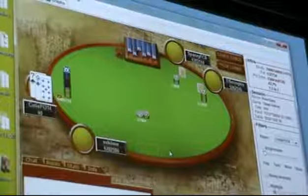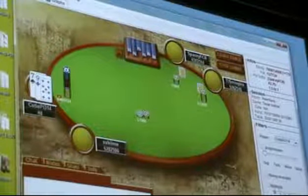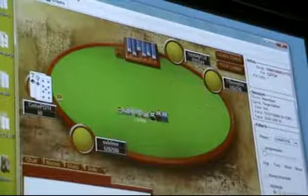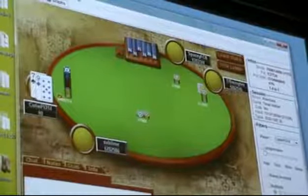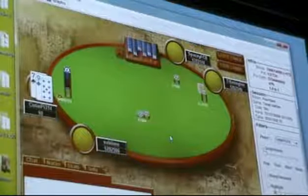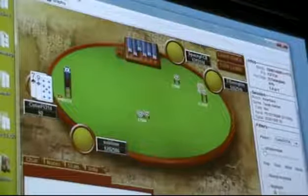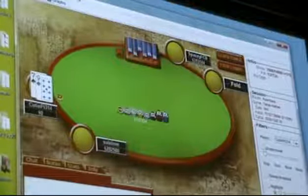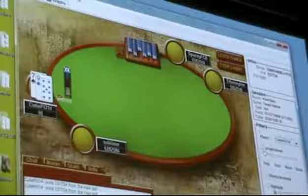I go all-in here, and I actually think this was a mistake. I don't agree with this play. The result was good and I won the hand, but I don't think my decision was good. Seven-nine offsuit is just a bit too weak in this spot. With jack-nine suited it's definitely good enough, and ten-eight offsuit might be good enough. But anyways, I made a bad play and got a good result.